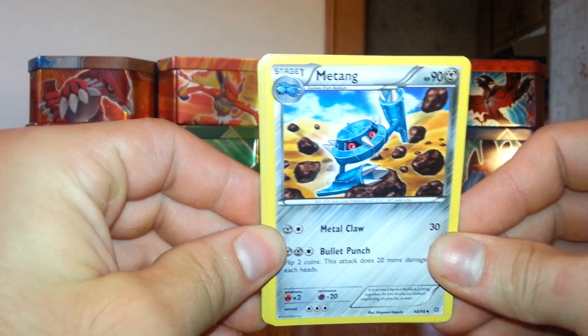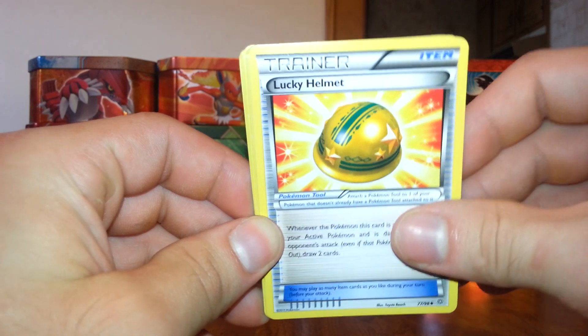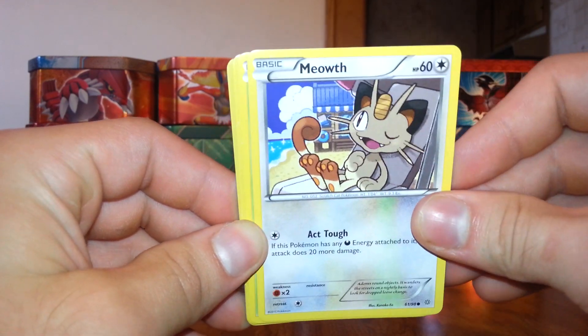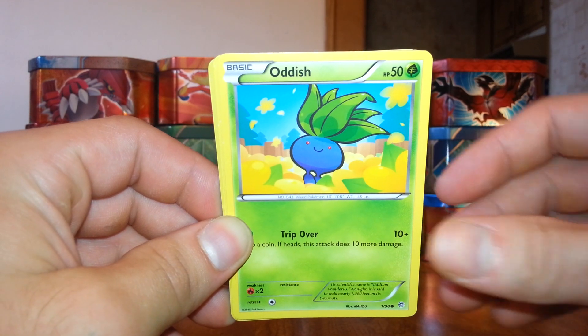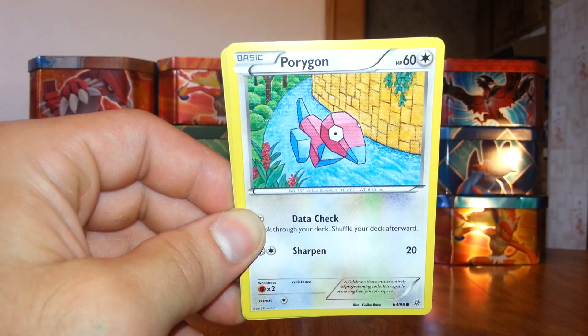We start off with a Matang, Corphish, Trainer Lucky Helmet, Combee, Meowth, Ariados, Malamar, Porygon.